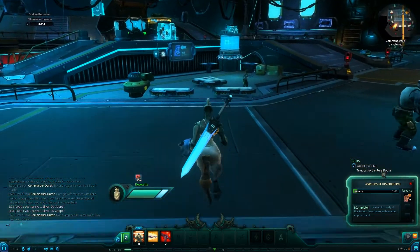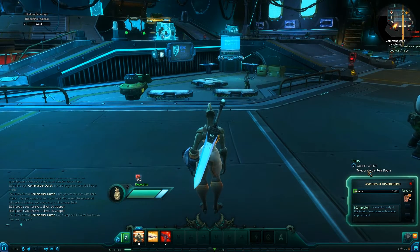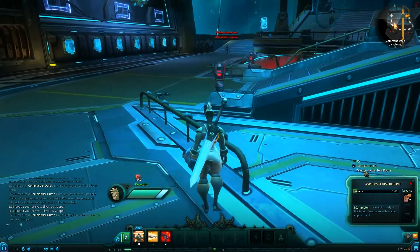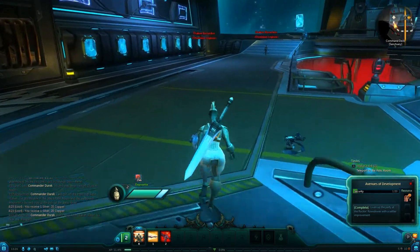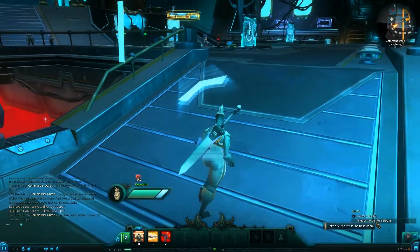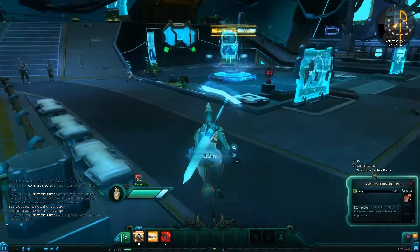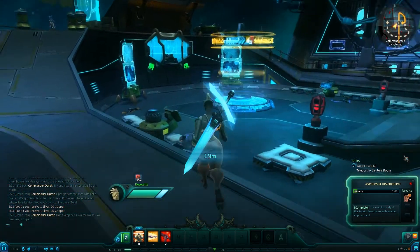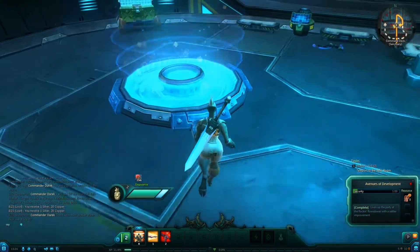Teleport to the relic room. If you click the quest information, it'll give you a little arrow pop-up that tells you which way you need to go.